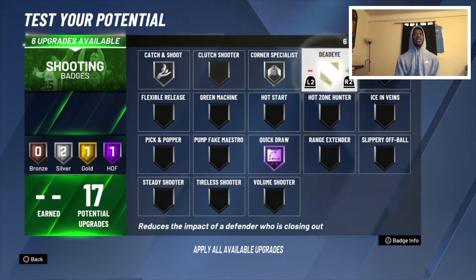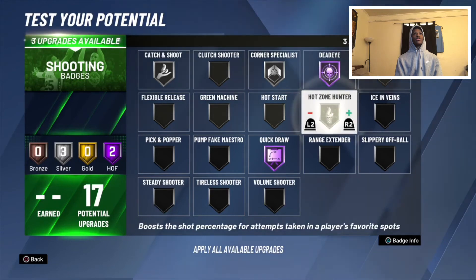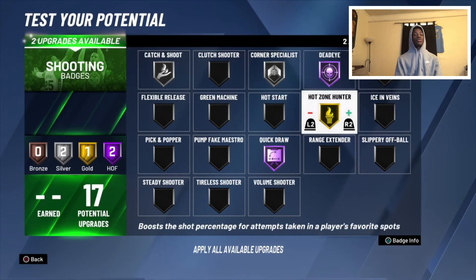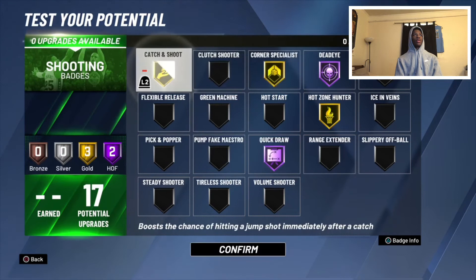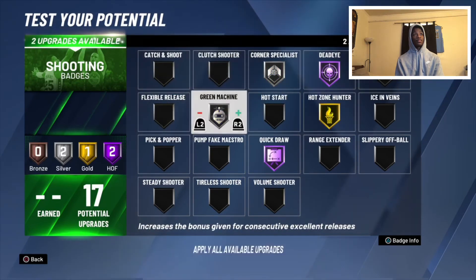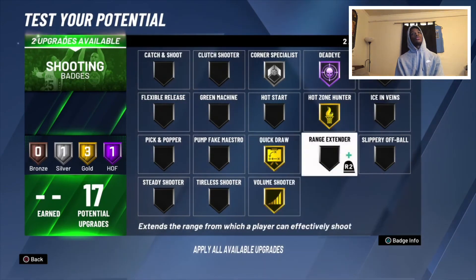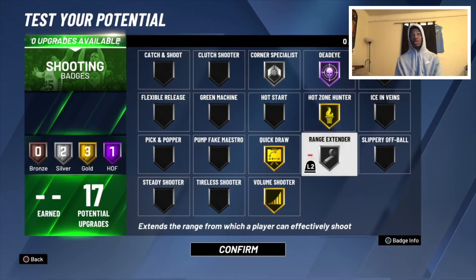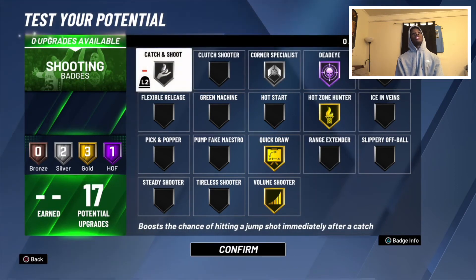I also recommend Hot Zone Hunter on gold because you'll probably have hot zones in the corner if you're a shooting center. If you don't want Catch and Shoot because you already have Corner Specialist, go with gold Green Machine, or even Hall of Fame Volume Shooter. For long twos you might need something, but if you're shooting threes in the corner, Catch and Shoot is ideal — that's my badge layout for shooting on this Mo Bamba build.